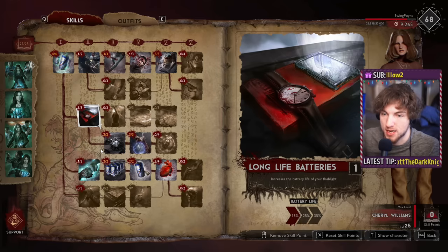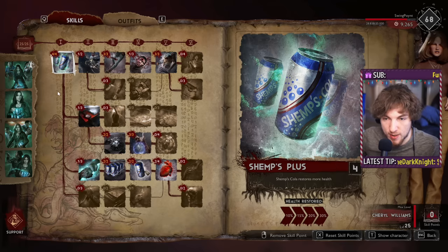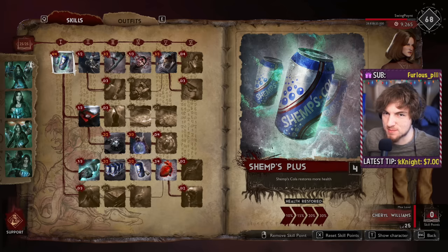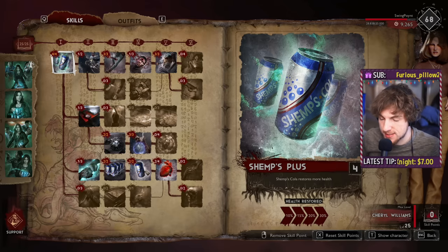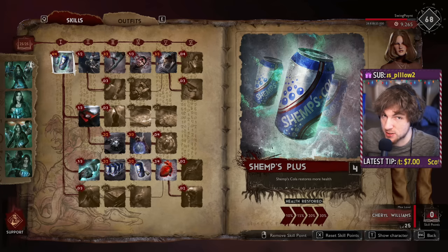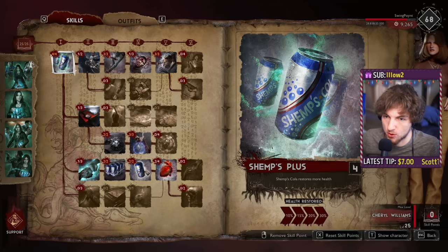Support characters tend to make everybody's economy a lot better, and the way we're going to do that is by prioritizing things like shimps and amulets. Right at the gate, we're going to take Shimps Plus, because this will make our Shimps Cola heal for more — about 450 per shimps. So with 30% more healing, you're going to get an extra ~135 healing per shimps, which is quite a bit when characters have 900 HP at base for hunters or supports, 1,000 for leaders, and 1,300 for warriors.